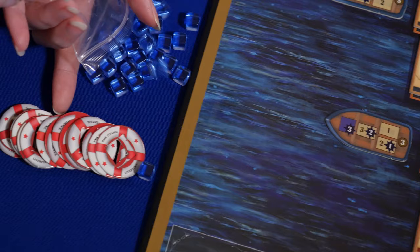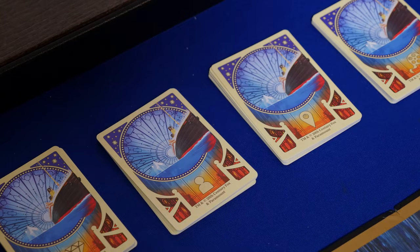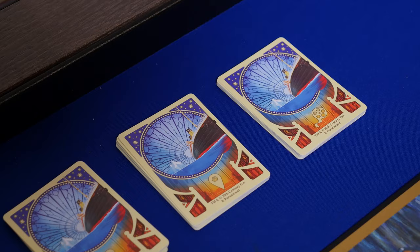Make supply piles for each of these components next to the board. Separate the types of star cards into four decks by the icons on the back: item, person, location, and scene. Shuffle each deck separately and place them near the board.